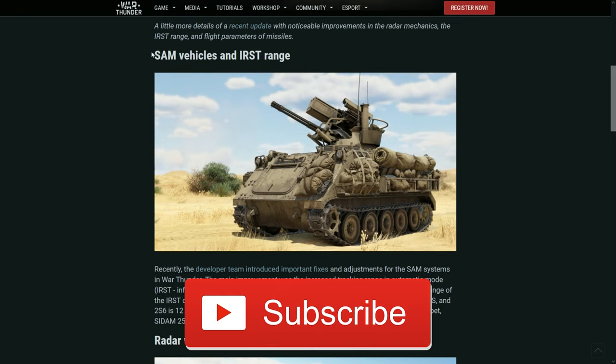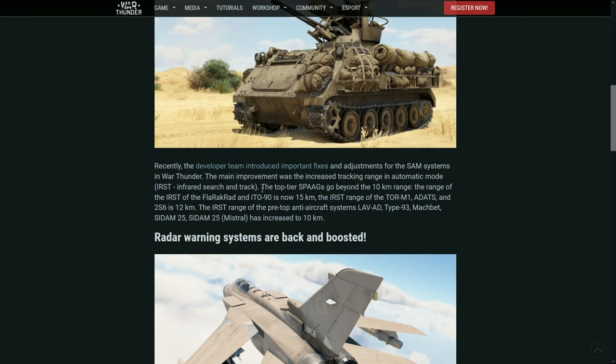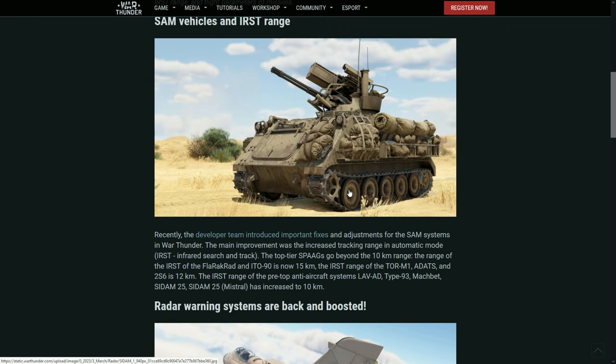The sight ranges and IRSTs of various vehicles were changed. For example, top-tier SPAAGs go beyond the 10 kilometer range. The IRST range of the Flakrad, Raketenjagtpanzer, and ITO is 15 kilometers. The IRST of the Tor has been added, and the Tunguska is 12 kilometers.